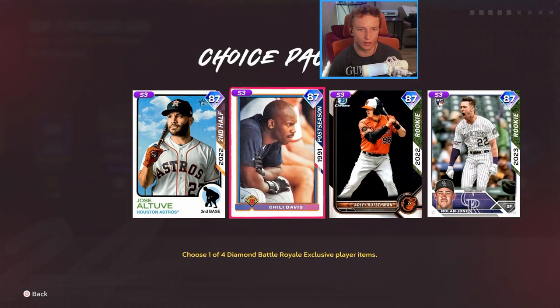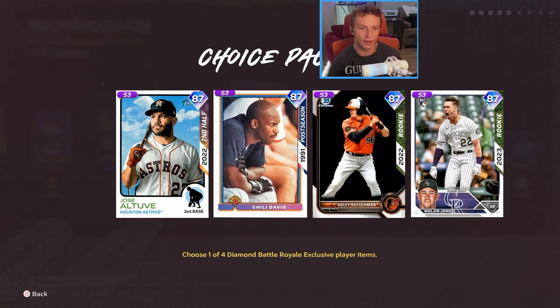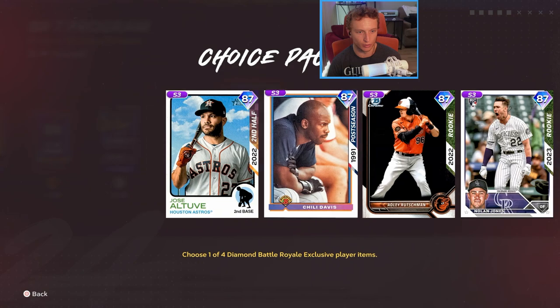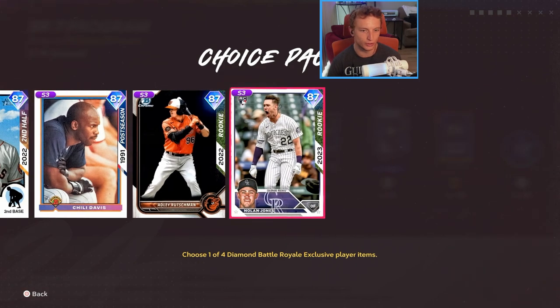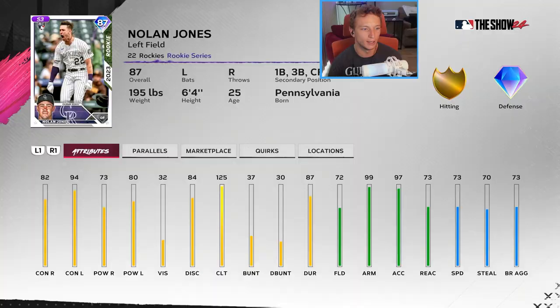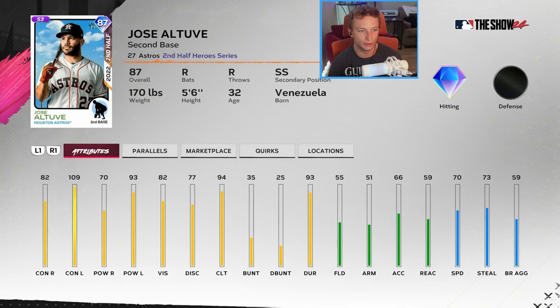Some of the 87 overall cards that might actually play use the Bowman Chrome card art, which is pretty cool. You've got Chili Davis, Nolan Jones — which is interesting — and Jose Altuve. Some of them are clearly better than others.